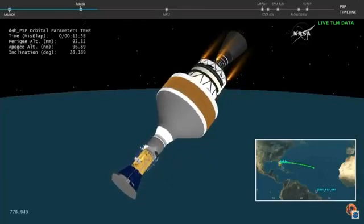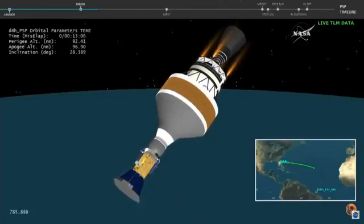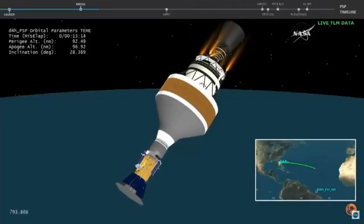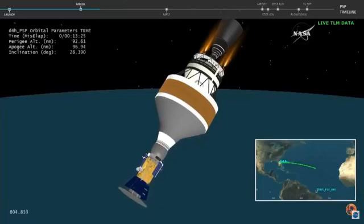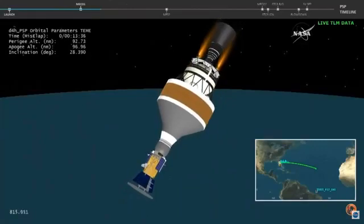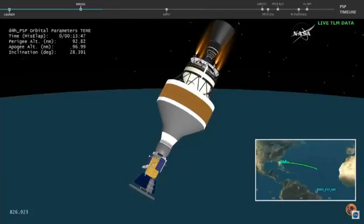At 13 minutes into flight, the Delta IV upper stage is continuing the coast period prior to MES-2. Vehicle systems all performing nominally during the coast, with periodic thruster firings as expected. Tank pressures and body rates remain stable. A brief review of the performance from the first burn shows a fairly close correlation on major orbital elements — performance appears to be pretty good.